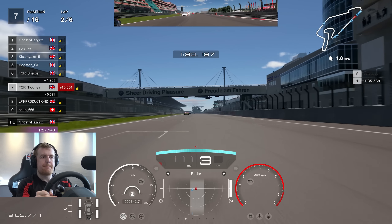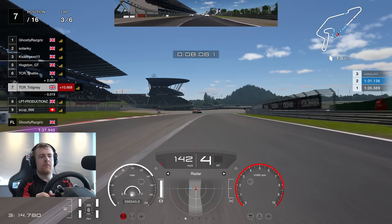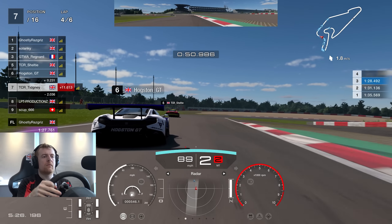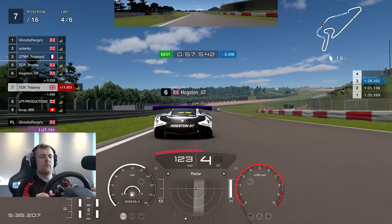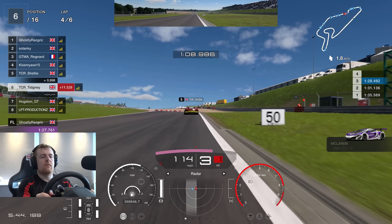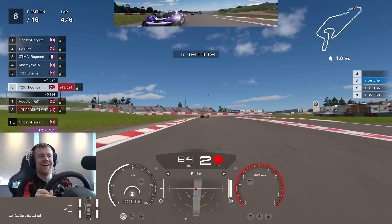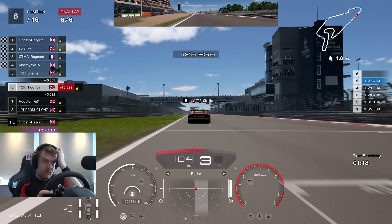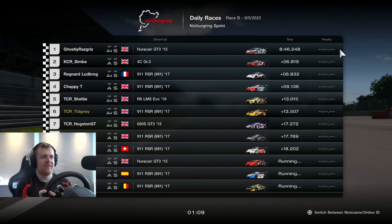Side by side with LPT Productions leaving the last corner, starting lap three — Porsche versus Porsche. I've definitely got the lead going into the braking zone, slow it down nicely, and they back out — up into P7. Can I catch Hodgson from TCR? TCR Sheltie is ahead of them. Hodgson goes out wide, clipping the gravel — that will slow you down a lot. Hodgson goes defensive. Beautiful side-by-side action through the chicane and we're up into P6 — Steve's and my favourite position. I couldn't catch Sheltie in time in that Audi. Finishing in P6.